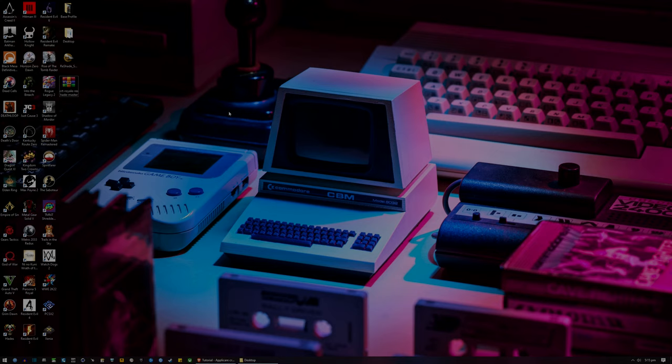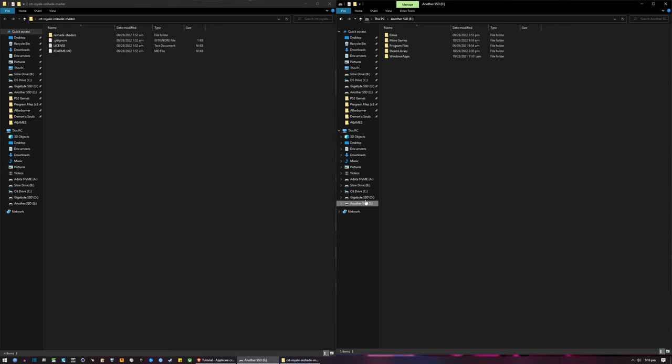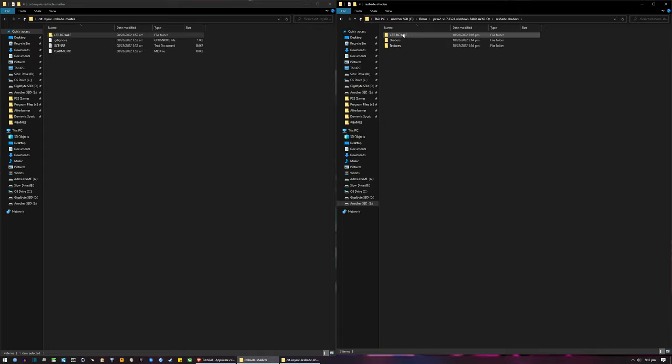Simply extract the files using WinZip or any file archiver tool and open its contents in one window. Without closing this window, go to your PCSX2 installation folder using another window and enter the Reshade Shaders folder. In the previous CRT Royale window, simply rename its own Reshade Shaders folder with a different name — in this case, I'm going to call it CRT Real. Then simply drag that newly renamed folder inside your PCSX2's Reshade Shaders folder.